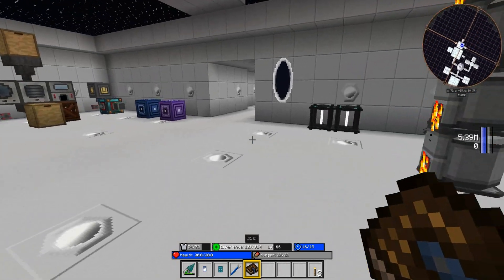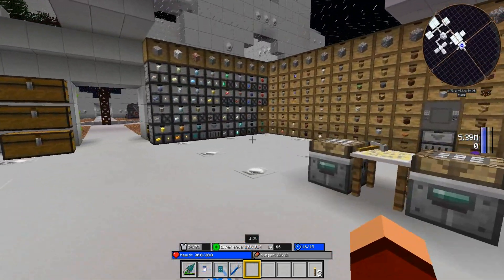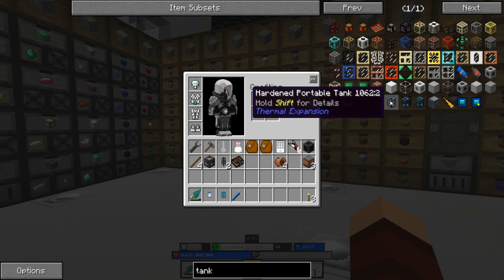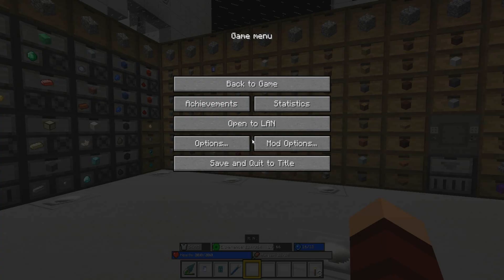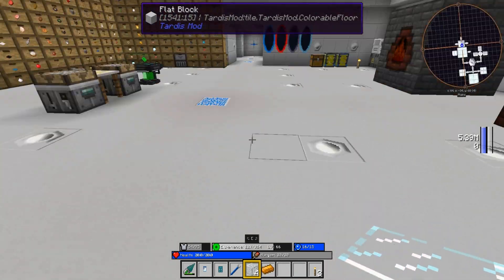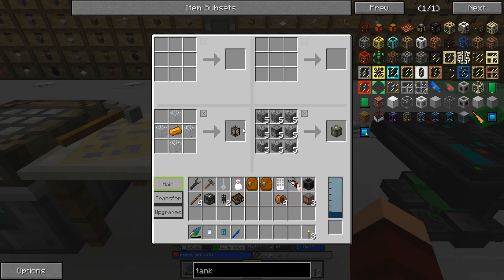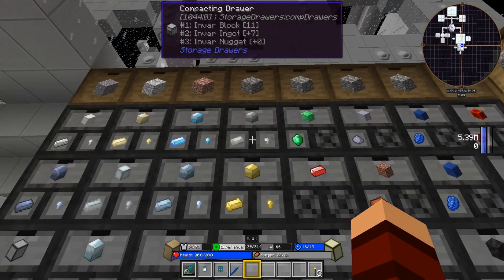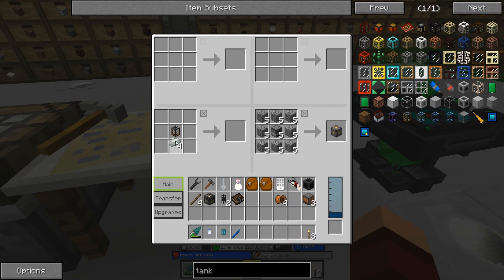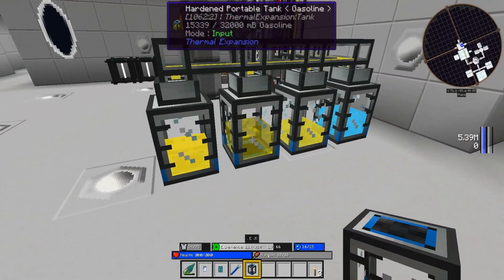Gasoline is the best fuel and we actually have the most of that, which is great. Let's make ourselves another tank. I have so many tanks full of fluids. For the hardened tank we need copper and glass. One, two, three, four pieces and a piece of copper. To upgrade it we need four pieces of invar, which we have. We're going to swap this around - now here comes the tricky part: I don't want anything other than gasoline going in here.